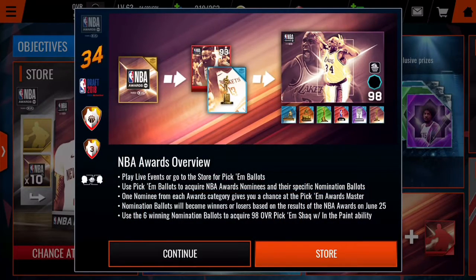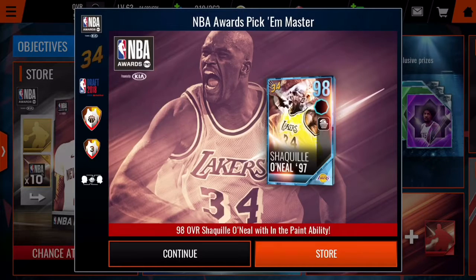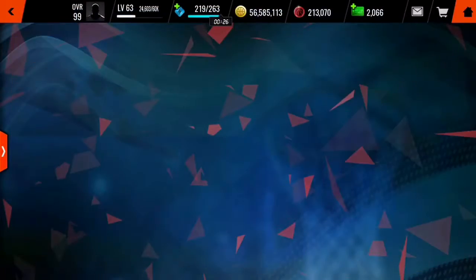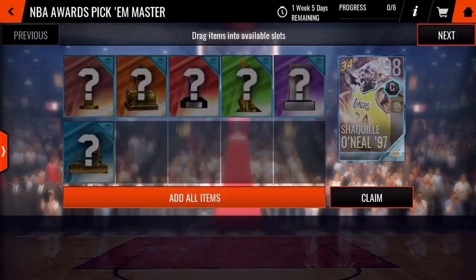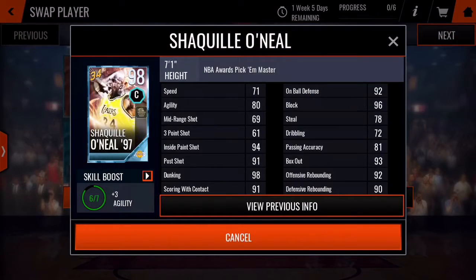We have a new promo, NBA Awards. The final player is Onia, and it seems he has an in-the-paint ability which I don't know how to use. I've never played the former season. Let's first look at the status of this Onia card.